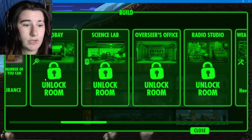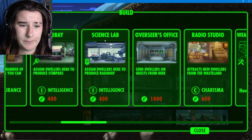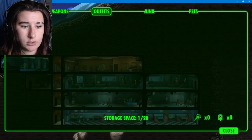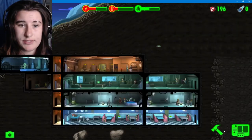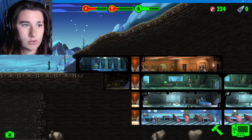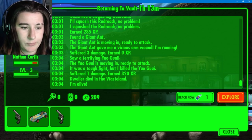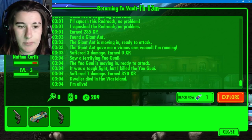We can open four new rooms - the med bay, science lab, overseer's office, and radio station. The only ones that would be useful are the med bay and science lab, but we don't have caps for that, and I need to bring back my dead dude. Plan of attack - I'm going to sell this weapon straight up. It's kind of useless and brings up caps. That means I can revive him! We revive him - you're coming straight back home.